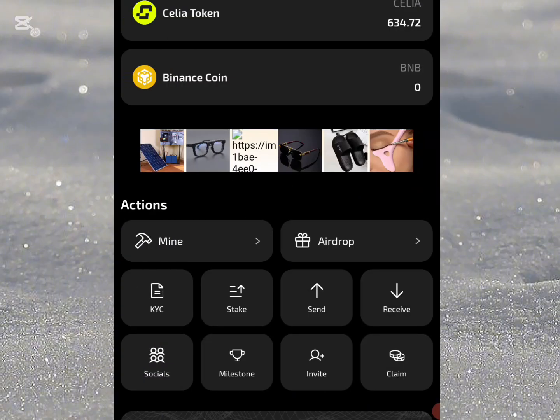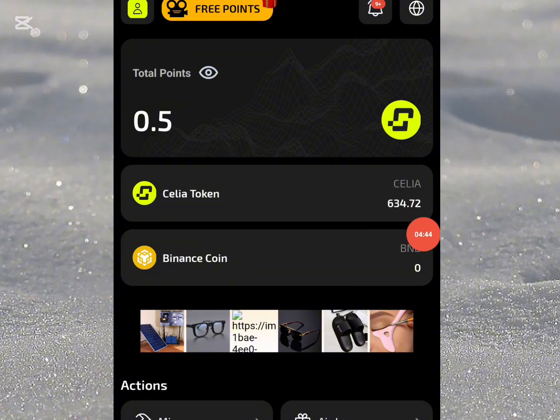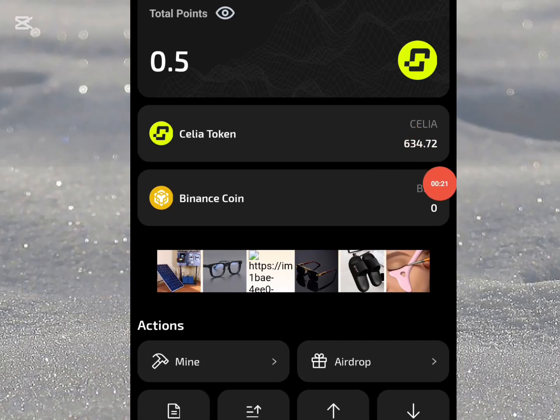Now my total balance has increased to 634.72 Cilia — that's my main token. Don't forget the deadline is the 18th of next month. Make sure you have transferred from your external wallet back to the Cilia app before July 18th, because they are changing the contract address. I've shown you all the process to follow. If you have any difficulties, drop them in the comment section. Share with your downline, don't forget to subscribe and hit the notification button for more updates. Thank you and God bless you.